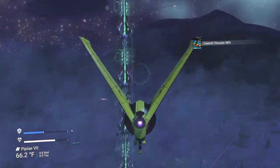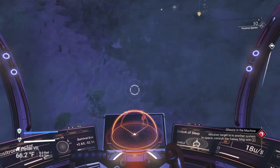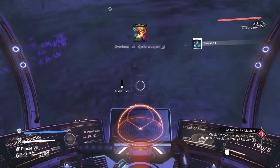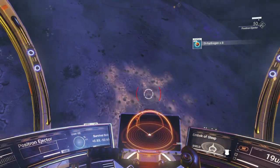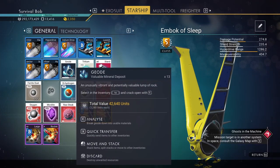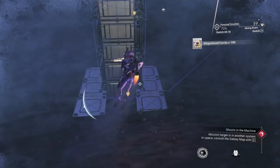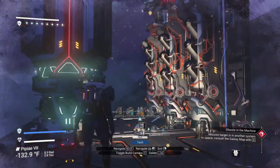When you run low on ferrite dust, one cool thing you can do is get some with your ship. Find a mountainside with the little rocks on it — look at all that, it's ridiculous how quick it goes. It absolutely eats hand mining — let's finish this up.